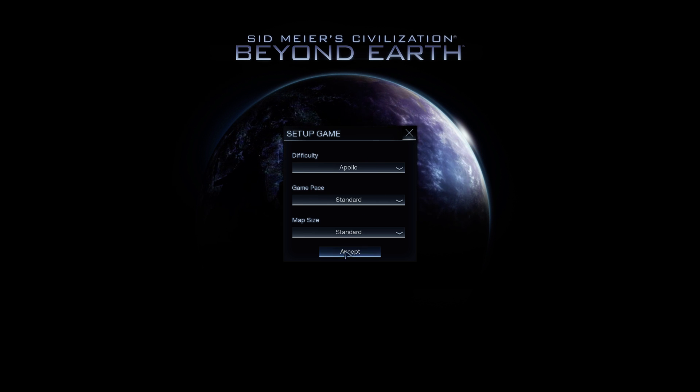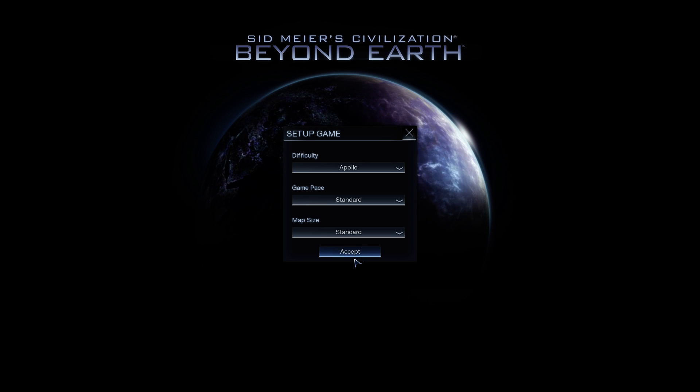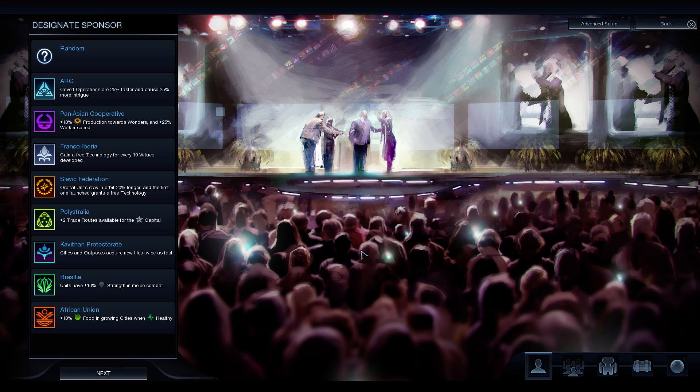Yes, we are somewhere in the macro nation of PolyAustralia — we have relocated there temporarily — so of course, to honor that, we'll go with the PolyAustralians. Their ability is plus two trade routes available for the capital. I hear that trade is quite strong, so that is probably a useful bonus. And until we have a better idea of how all the game systems play out, I won't bother going over what I think of the other faction perks.